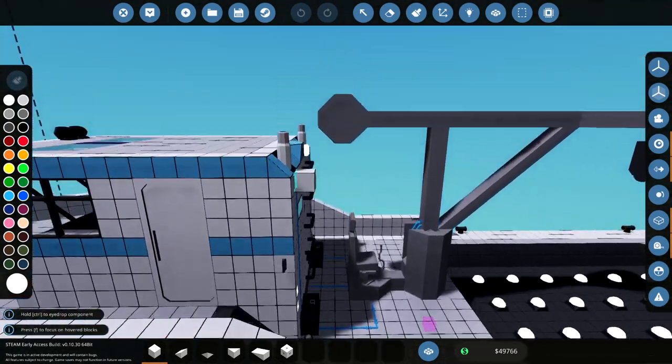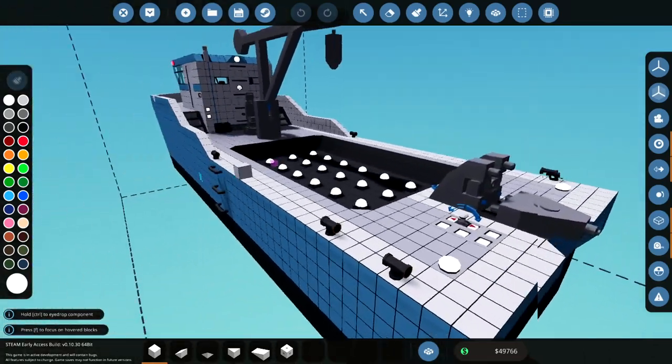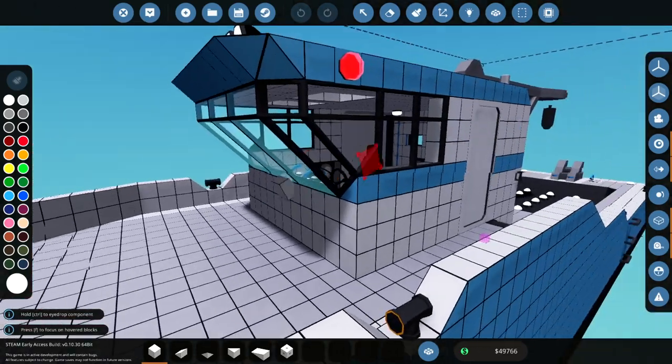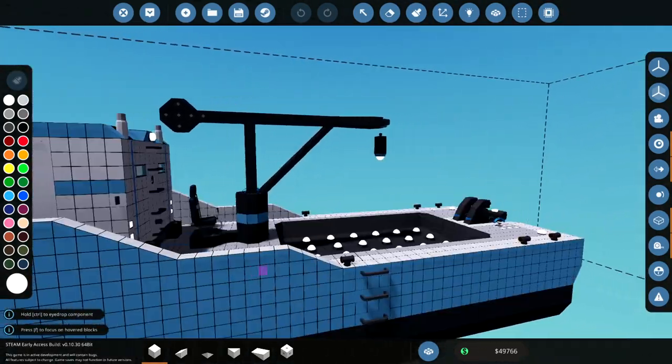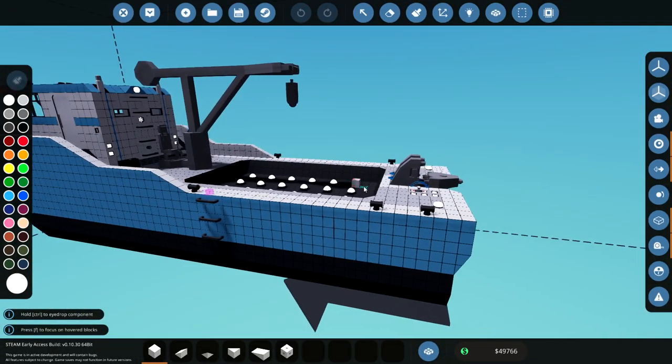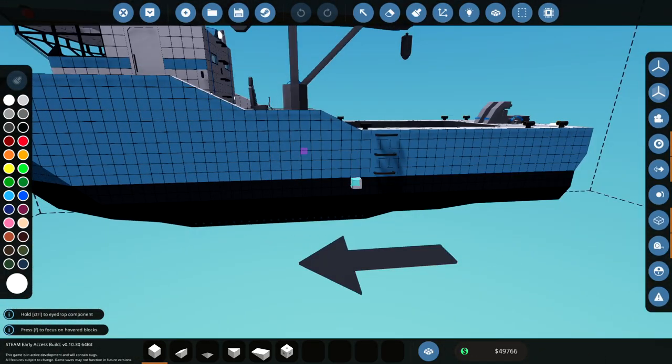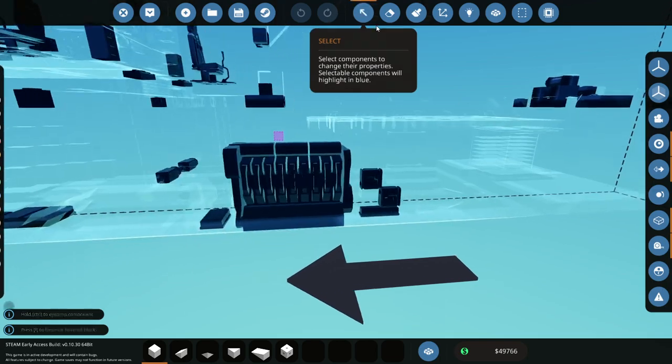I'll show you how that works when we get over there. I don't think there are any more changes — well, I have added some cleats here. And I think I did add another change inside. What I can do is show you my microcontroller for the fluid jet quickly, because I didn't show it off last time. So I will do that right now for you guys.